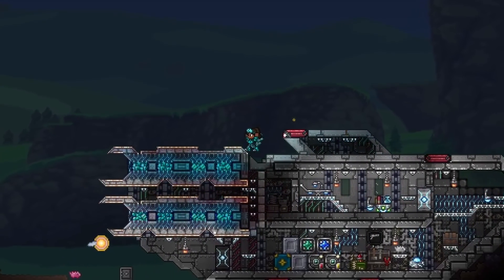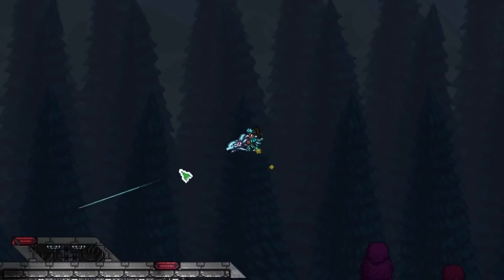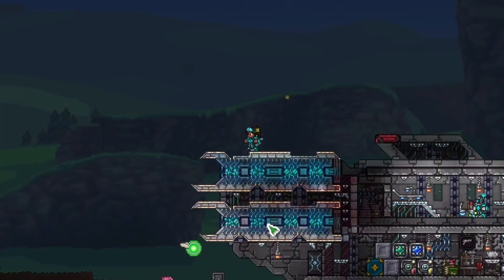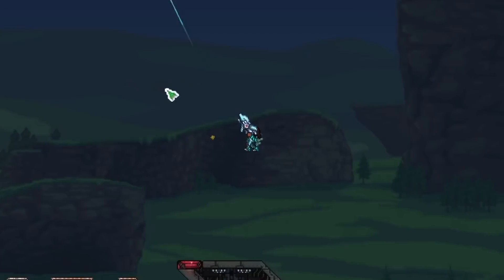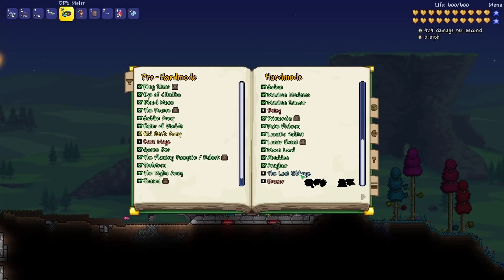Welcome back, this is Rito here with another Terraria Let's Play episode. We are playing as Tanya the Techie, and last episode we defeated the awesome Fire Dragon. Now we've got the Lost Siblings to defeat, and I think there's even a boss after Erizor, so I'm looking forward to that.